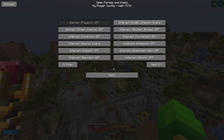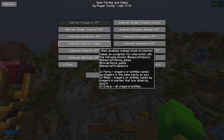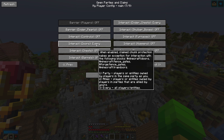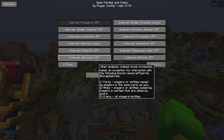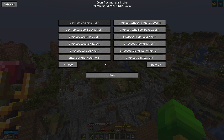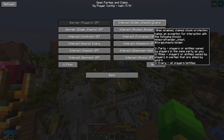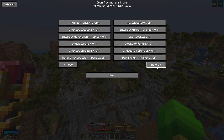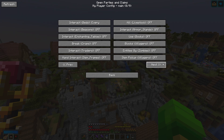A few settings I would suggest changing: firstly, set 'Interact doors' to 'Everyone', so every player who is in your claim can open wooden doors, fence gates, and trap doors — so they don't get stuck in your base. You can do the same with chests and barrels if you want, but I turn that off. I also have the same for ender chests — if they want something from their own ender chest and can't access yours, you can set that to 'Everyone' as well. The rest I would keep on default, except maybe 'Interact with beds' so they can sleep to skip the night.